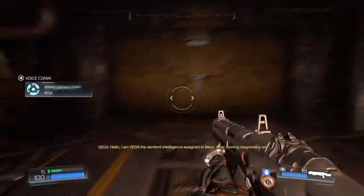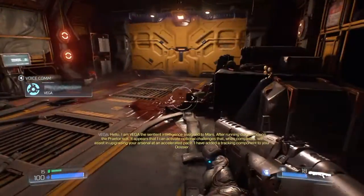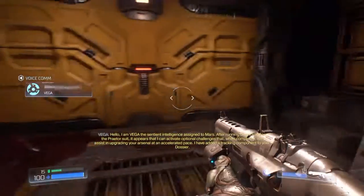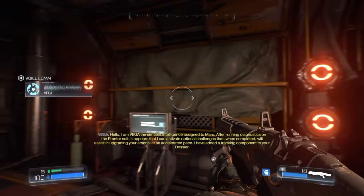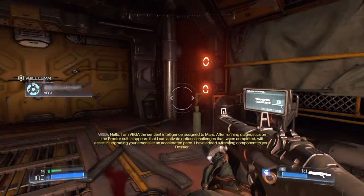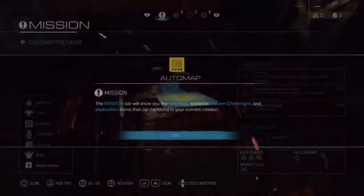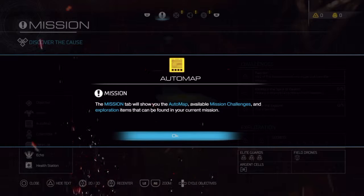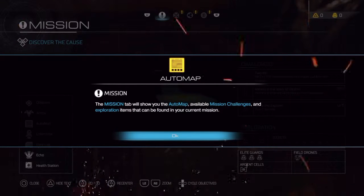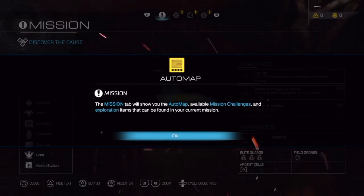'Hello, I am VEGA, hi-intelligence assigned to Mars.' Oh, are you VEGA from Street Fighter? It appears I can activate optional challenges that, when completed, will assist in upgrading your arsenal at an accelerated pace. VEGA has added a tracking component to your dossier. The mission tab will show you the auto map, available mission challenges, and exploration items that can be found in your current mission.